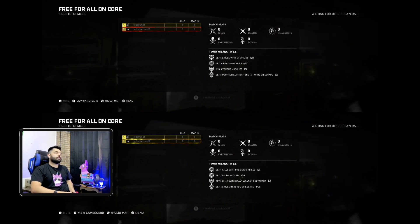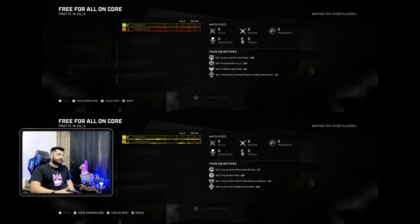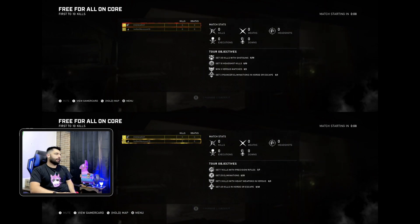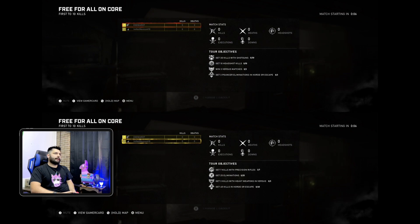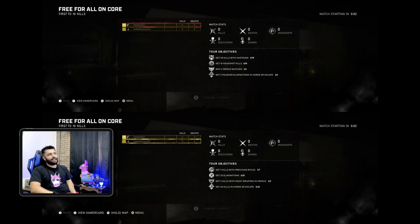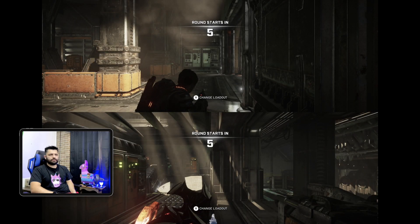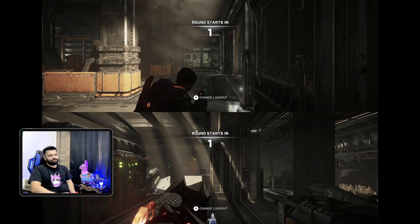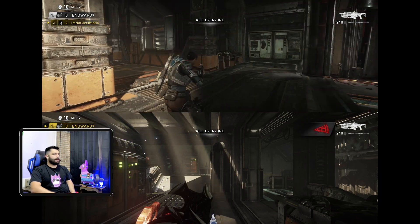Once free-for-all starts booting up, this is what you'll see. You'll get the 'game waiting for other players' screen, which is funny — it's just loading. What you can do in this map: honestly, you can choose maps that you're more familiar with. I actually started quitting Gears around the time free-for-all was picking up, so I didn't do much of it at all.